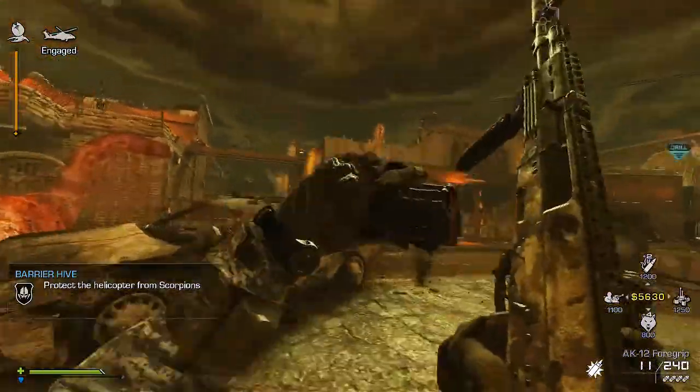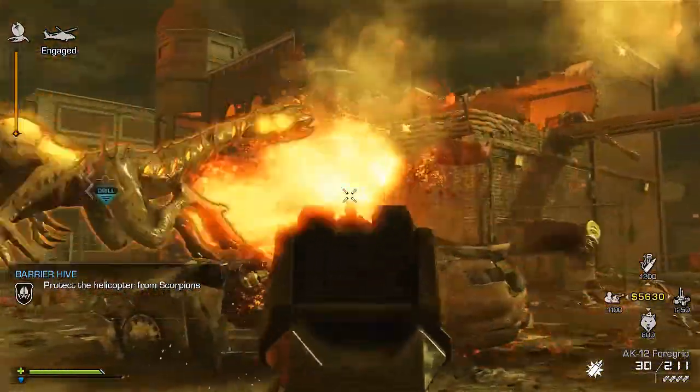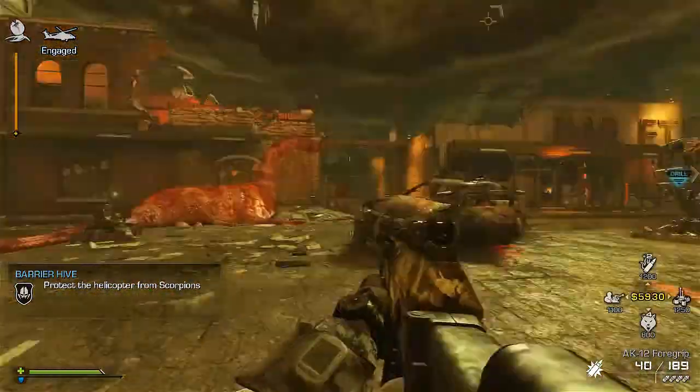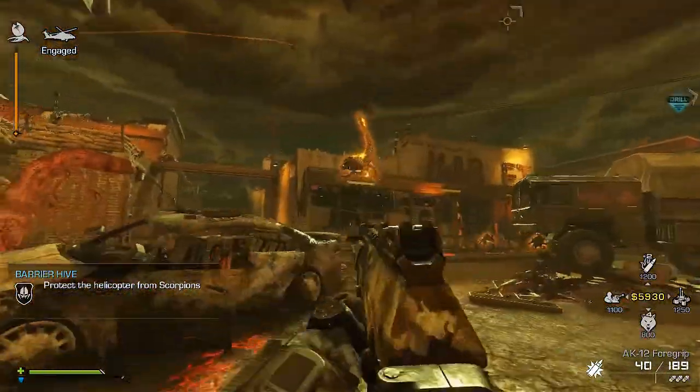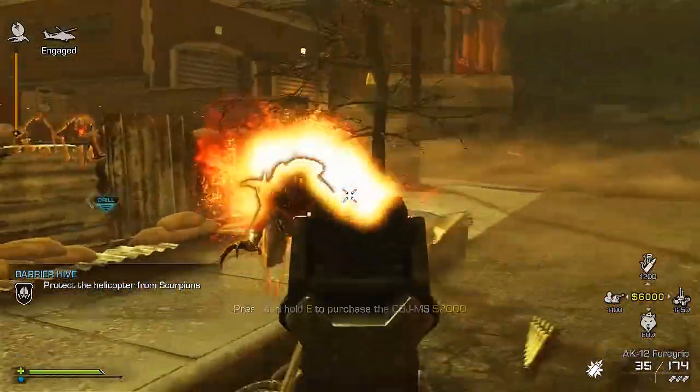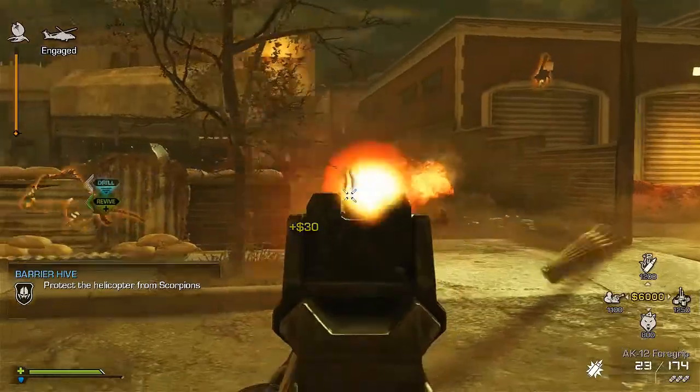These scorpions are the ones with the long tail, so you can easily spot them. See that guy on the roof? He's a scorpion, and he's trying to stop us from taking down the hive — that alien structure where aliens are being produced.